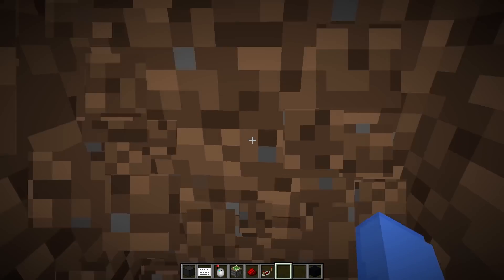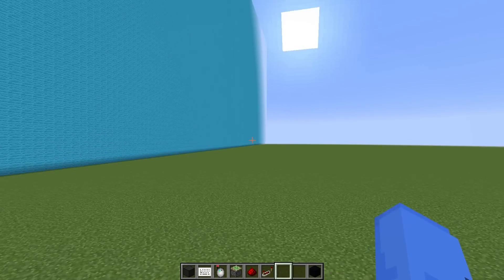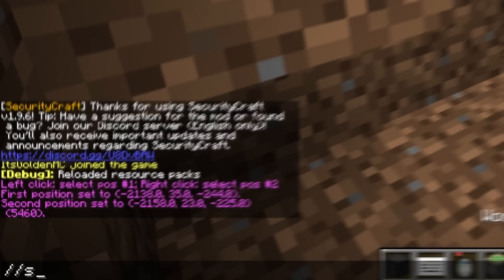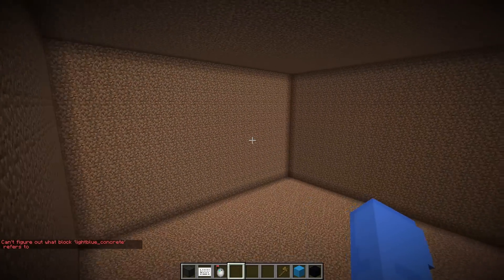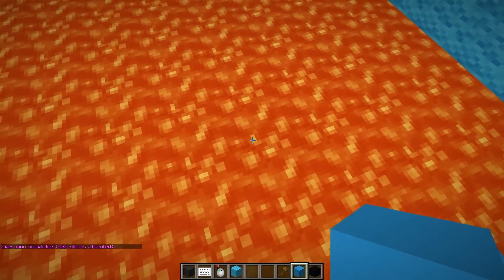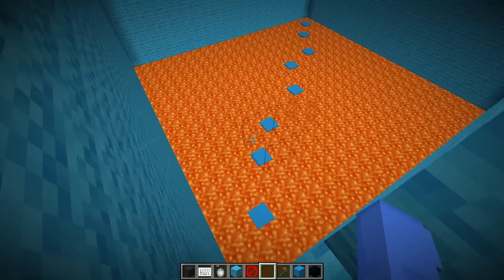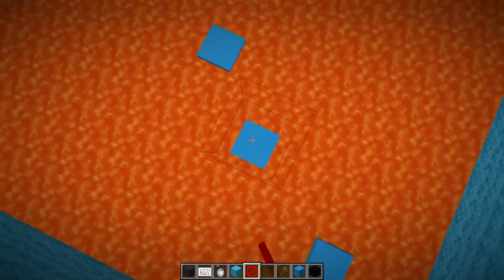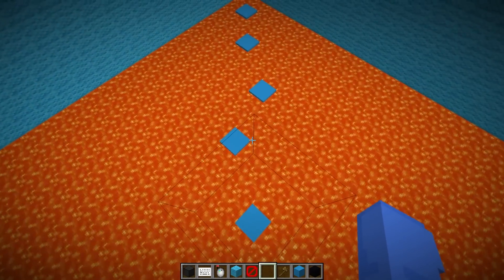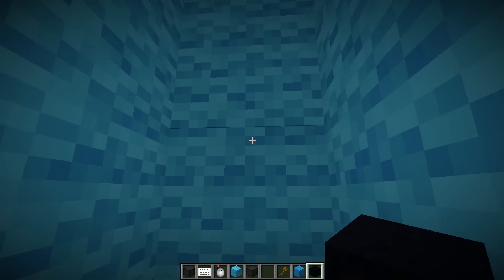Now that we're on the inside of the computer, we can go ahead and dig down and build the first trap. Not only have we built Gold a working computer, we're gonna build him a crazy computer obstacle course. Let me set this entire place to air, then set this entire room to light blue wool, and of course set the floor to lava. Now I'm thinking we have some crazy invisible barrier parkour — Gold's gonna have to jump from barrier block to barrier block, only being able to use the indicators on the ground. Oh my gosh, this is insane — it looks like I'm walking on thin air!